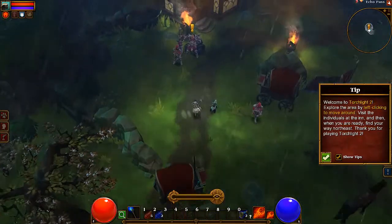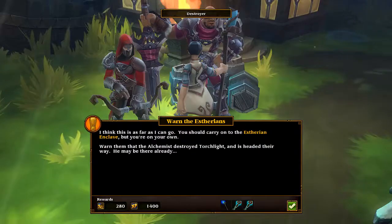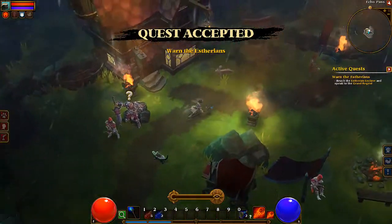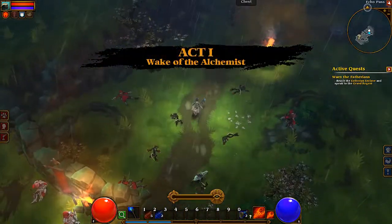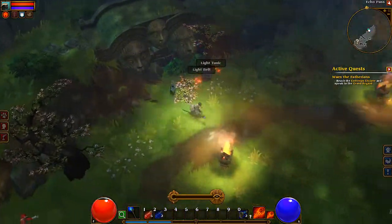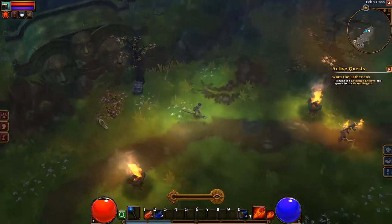So right now I'm just gonna do a simple walkthrough. The exclamation mark shows what the quest is, and basically what I have to do right now is to warn the Enclave about the upcoming Alchemist that's trying to destroy them. I'm gonna play the walkthrough and give you simple advice on how it goes.